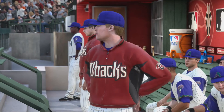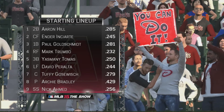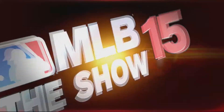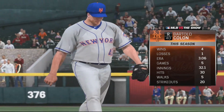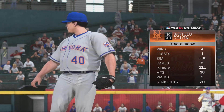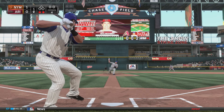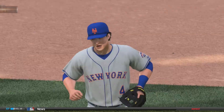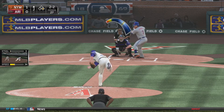Moving to the bottom of the first, AJ Pollock has the night off, so Aaron Hill leads off for the Diamondbacks with Ender Inciarte batting second and playing center field. Notably, Archie Bradley is batting eighth instead of the pitcher spot, since Bradley is hitting .429. On the mound for the Mets is Bartolo Colon, four and one in five games with a 3.06 ERA. Colon faces Paul Goldschmidt, who grounds out to short, and the Mets get a 1-2-3 inning to start the ball game.